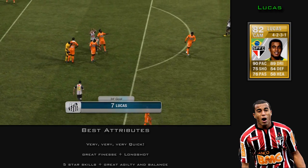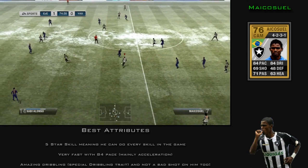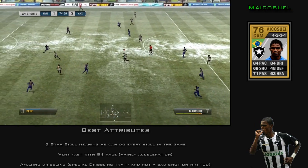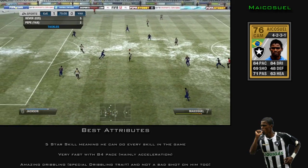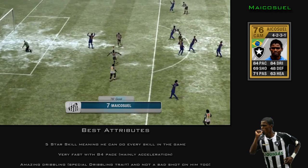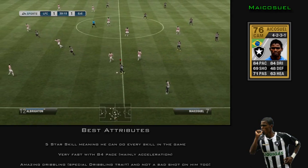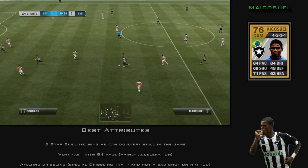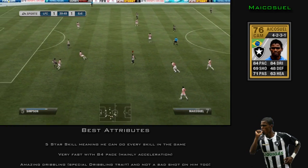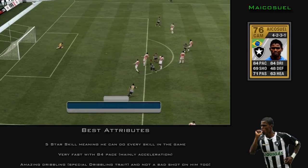Next up we have Maykissio, who is also 5-star skills. He only has 84 pace but he is very low-rated — he's only just about a gold, so 2 less and he'd be a silver. As I said, 5-star skills, very fast 84 pace, with 89 acceleration. He's got the special dribbling trait which means he can keep close ball control.